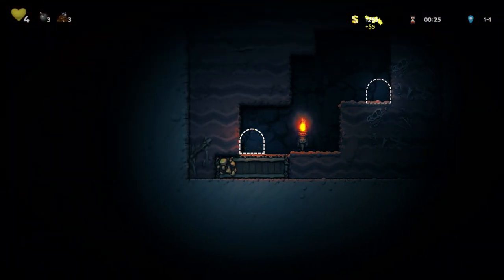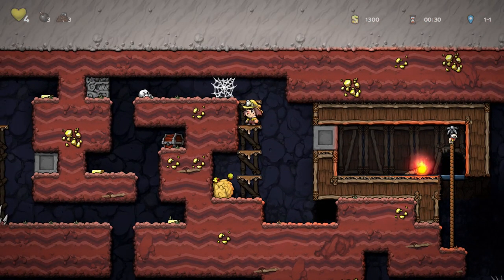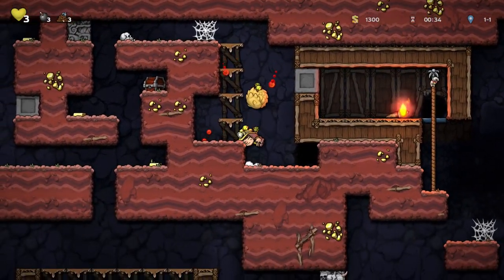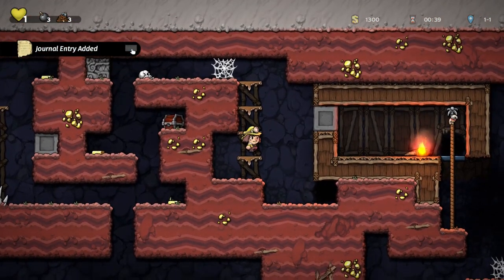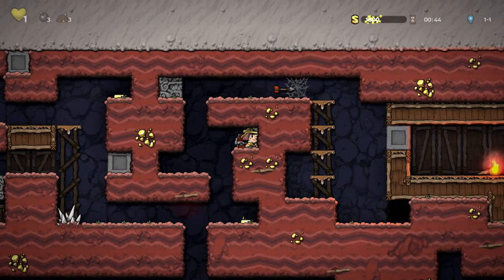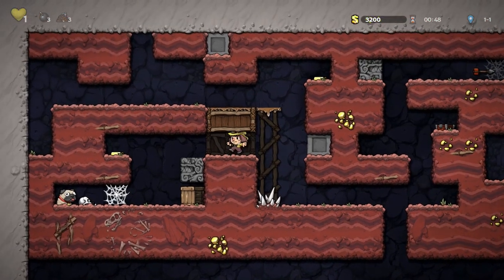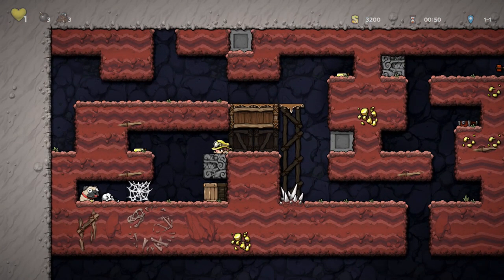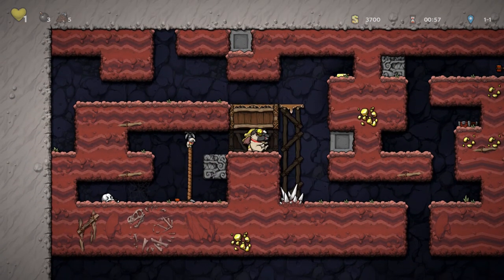Trying to be careful about this guy. Oh no, we got a rock this time. They're tough — really tough. You got to be careful about that. I didn't even see that. Assessing a situation and trying to be really careful about it is a learned skill in Spelunky. It's a game that moves quickly, but you have to learn how to take it slow — even through all that, because I'm already down to one health, as you can see on the top left.